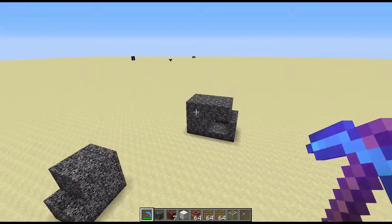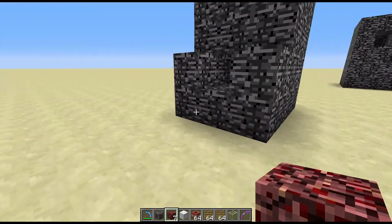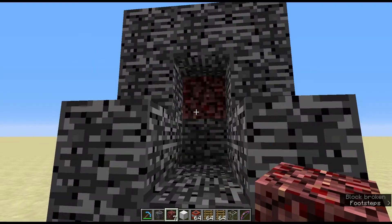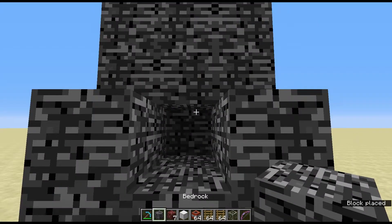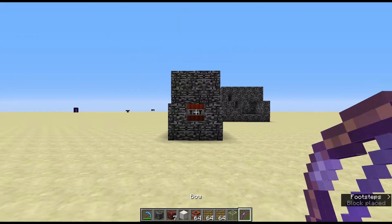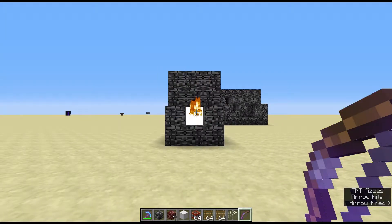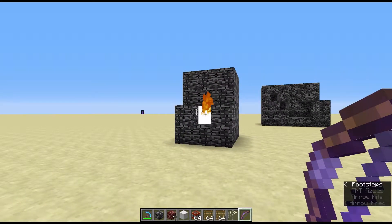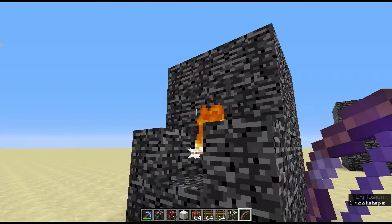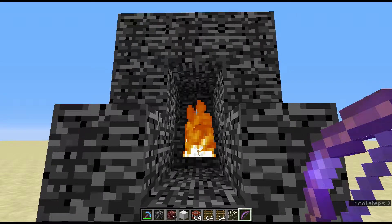Sometimes you can't get to it because it's blocked in — for example where we've got bedrock surrounding a piece of netherrack. The way to get rid of that is with some TNT — everyone loves that. Set fire to it, blow it up, and carefully remove one bedrock. As you can see, the netherrack has been removed from in there.